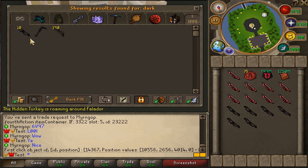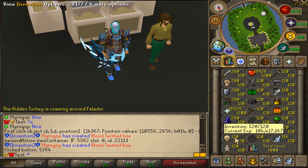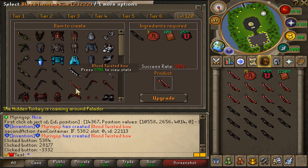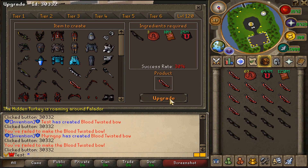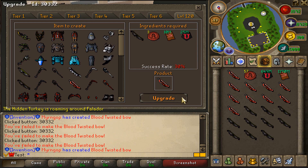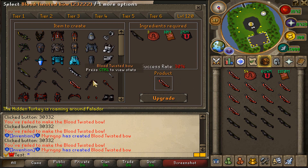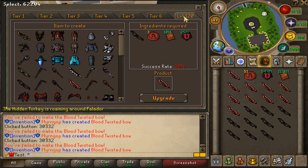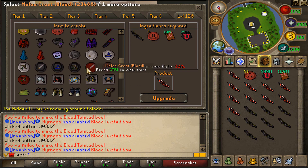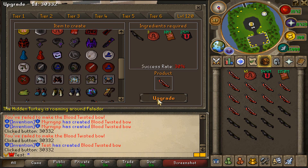Let me take some more dark twisted bows from my bank — let's take out like 5. We will continue right here boys. Hopefully we can win, because Valky actually wins all these challenges against me. We got another one — I'll take that. Please let me know in the comments what you guys think about challenges like this. We got another one — nice!